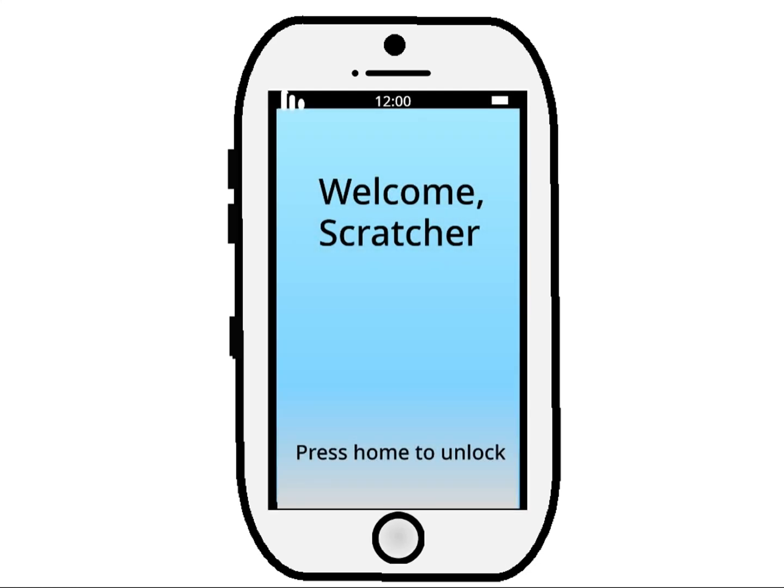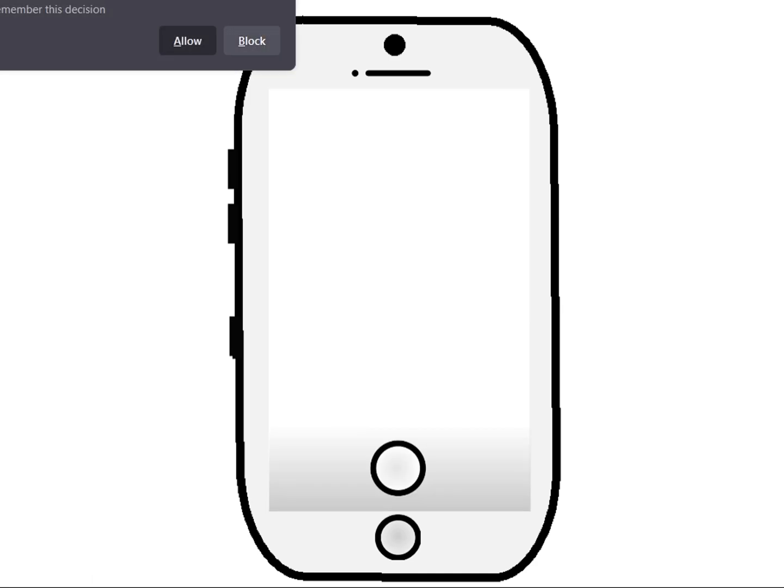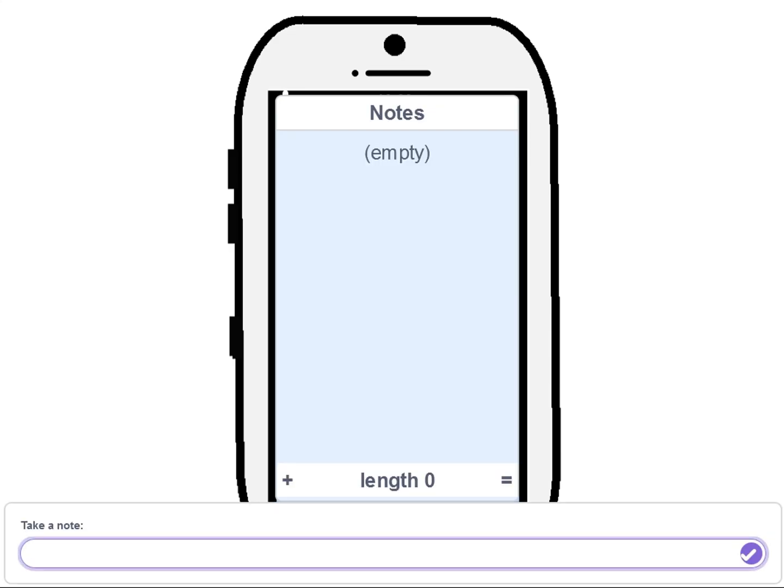Press home to unlock. What's this, an iPhone 7? Hamlet. You can't see my face. You can't take pictures because you're not allowed to see my face. Anyway, notes. Hello sir, you're...